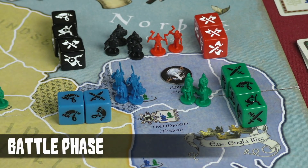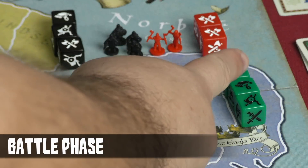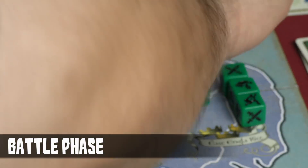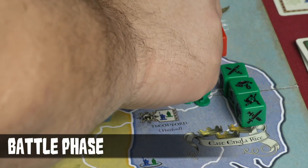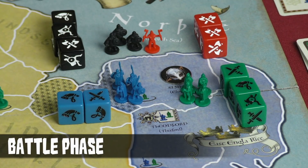For every hit rolled, an opponent's army model must be removed from the battle. The English scored two hits on the Viking warriors. There is a rule that says a Berserker must fall first, so one of those two casualties in the first round must be a Berserker, and then the other can be a Norseman. Those are returned to their respective faction reserve piles.